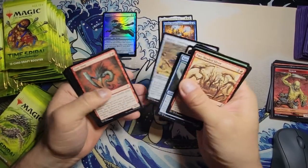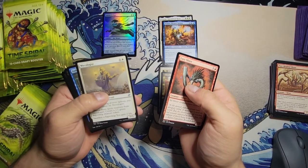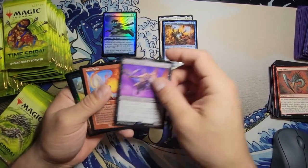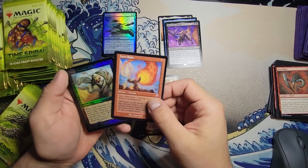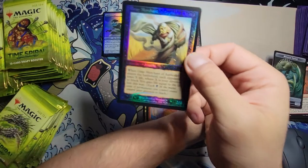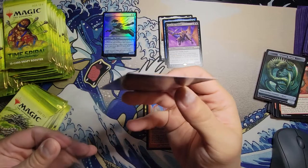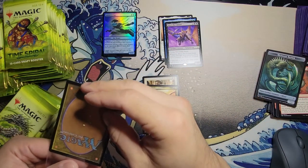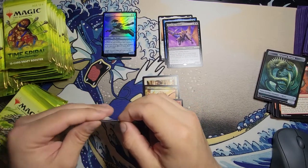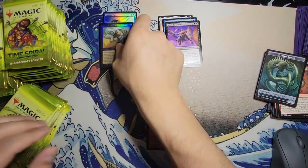We got Fury Sliver, Mycologist, Jodah's Avenger. Ooh, Mirri the Cursed — that's pretty good. And a lava spike. Oh my god, we got a Gary! A time-shifted Gray Merchant of Asphodel! Look at that — that is a gem. Wow, that's so beautiful. Gonna put it right in a sleeve and a perfect fit so it's nice and secured. That is a keeper.